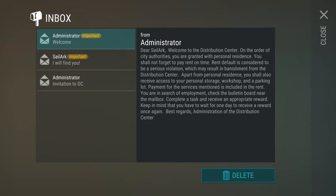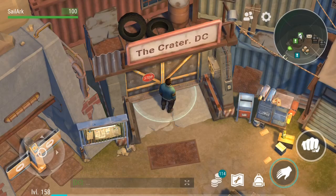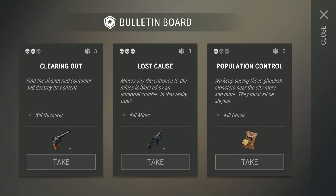The second letter reads: Dear Saleark, welcome to the distribution center. On the order of city authorities you are granted with personal residence - you shall not forget to pay rent on time, as rent default is a serious violation which may result in banishment. Apart from personal residence you shall also receive access to your personal storage, workshop, and parking. Seriously, this is like a second base to us! You are in search of employment - check the bulletin board near the mailbox, complete a task and receive an appropriate reward.